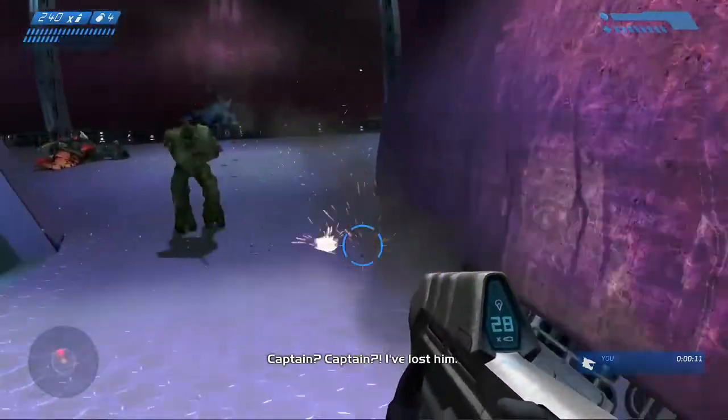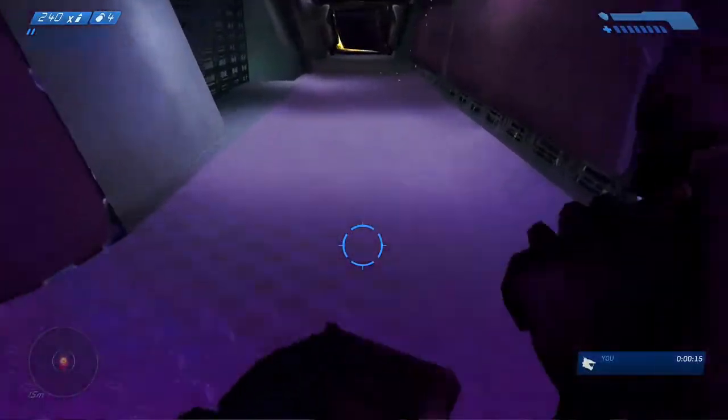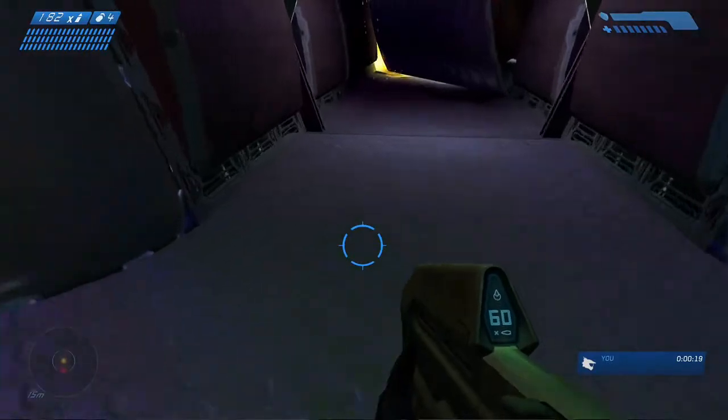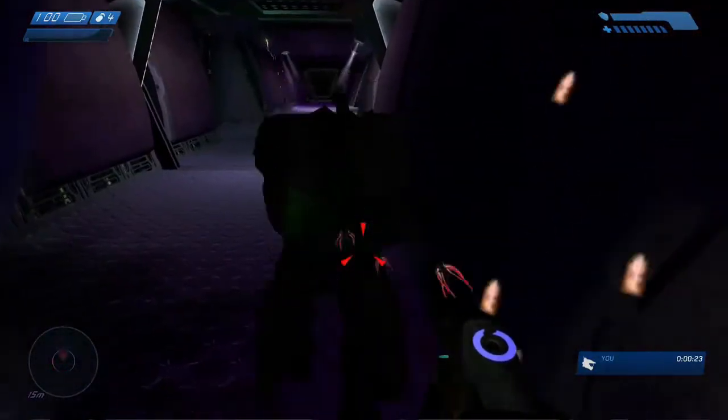Once you have that sequence down, you just run to the end of the hallway. I recommend shooting the grunt, that way it guarantees the flood to follow you, because if you don't kill the grunt, there's a chance that the flood will just turn around and not follow you. Once you have the flood following you, all you got to do is go to the back corner and get trapped by the flood.